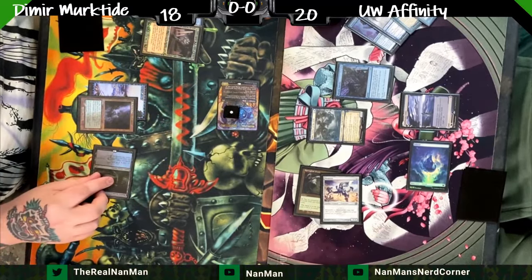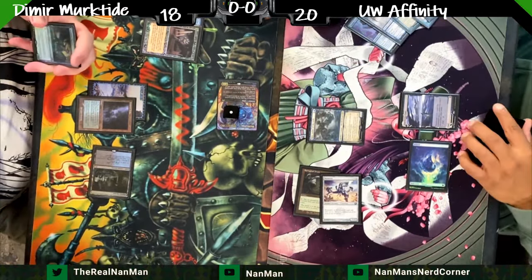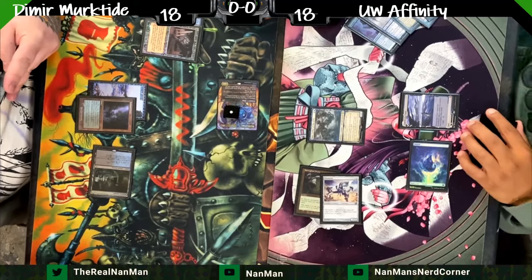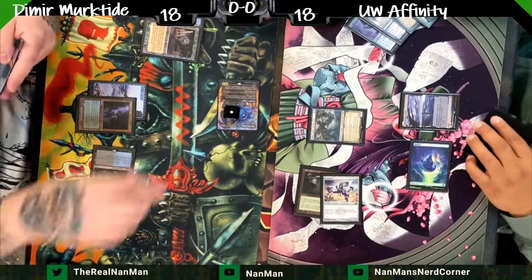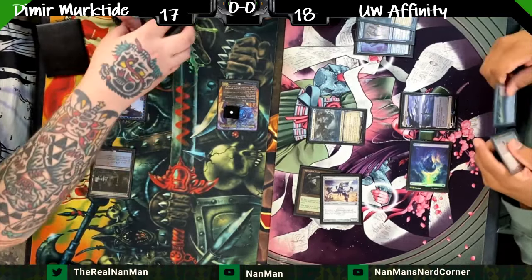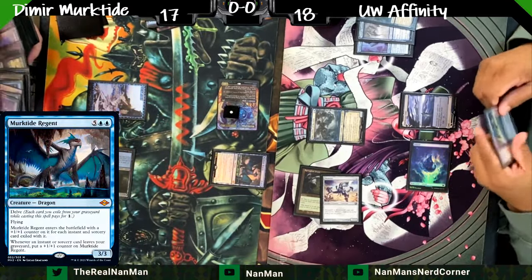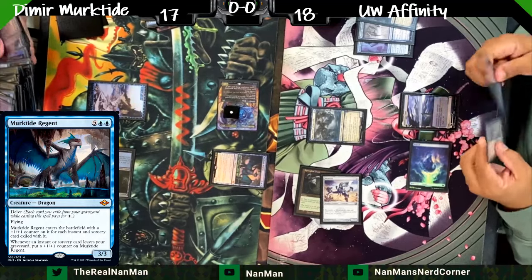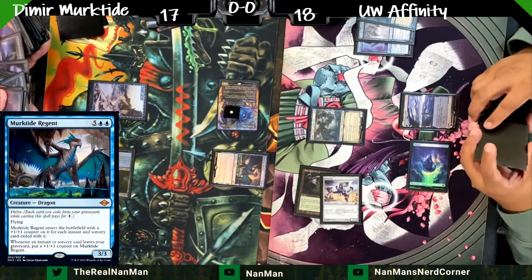Frog coming across for two damage — any damage directed at your opponent, whether to a creature or planeswalker, lets you draw a card. We're not blocking with Emery; we want to use Emery's ability to help cast things. There's a Thought Monitor in the graveyard so we have options. Affinity does help towards that cast, so keep that in mind. Those Thought Scours we cast earlier also make it easier to get a Murktide out.